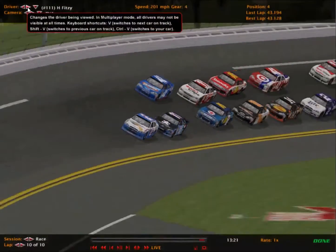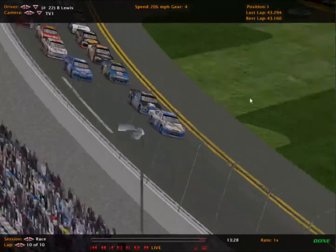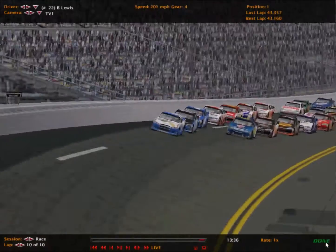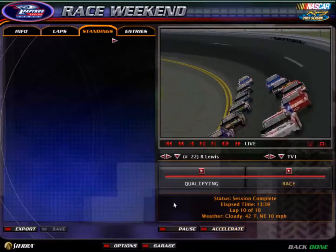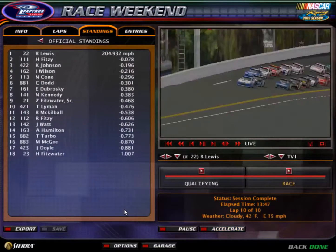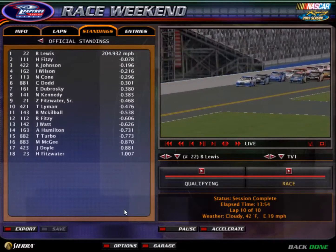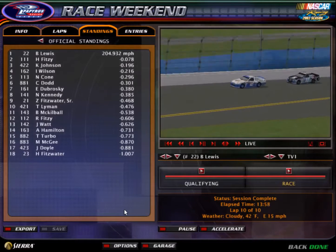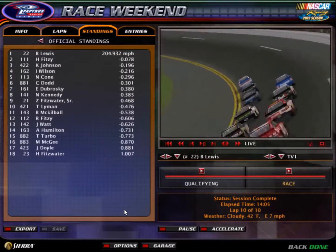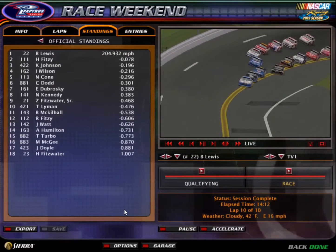Fitzy won't have enough momentum to battle Brad Lewis for the lead. Fitzy will stay in second. Brad Lewis for team number 2 takes the win for Division 1. Fitzwater Australia Racing — congratulations to Brad Lewis on winning the first Division 1 race here at Daytona. Results: Brad Lewis wins, H. Fitzy second, Johnson third, Wilson fourth, Cone fifth, Dodd sixth, Dabrowski seventh, Kennedy eighth, Fitzwater senior ninth, Lyman tenth.